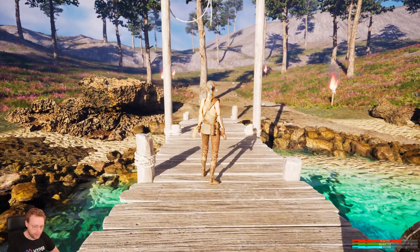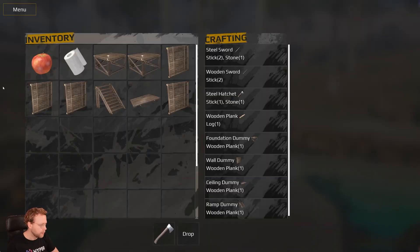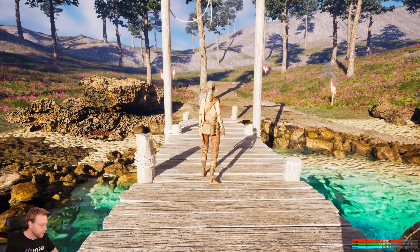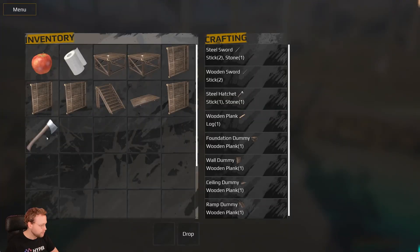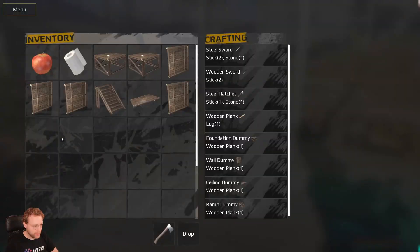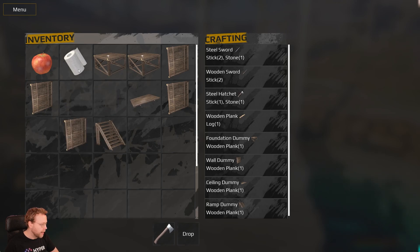What we also will create is an inventory system. The inventory system will have recipe slots here on the right. We have inventory items and equipment slots which we can unequip. So now you see we don't have a hatchet, but if we double click on this, we will have a hatchet. We're also able to drag and drop items around in our inventory system.